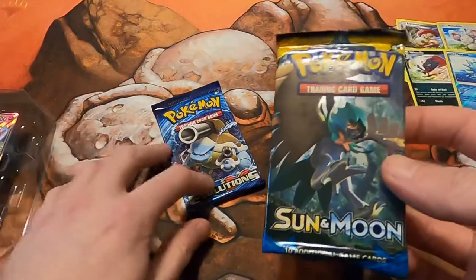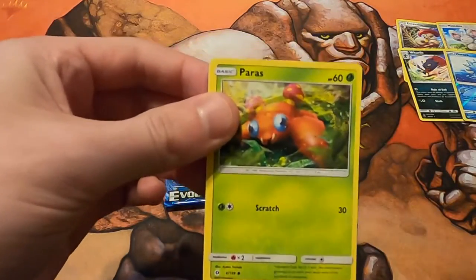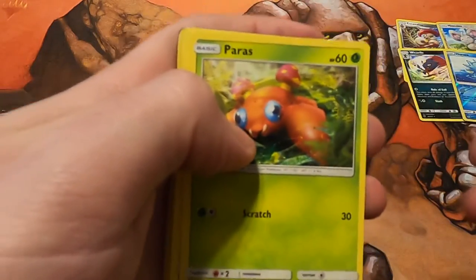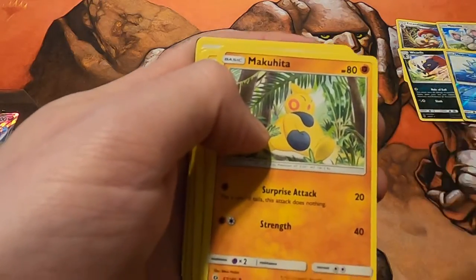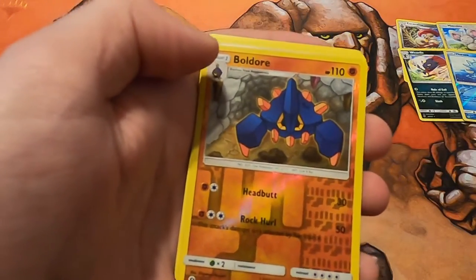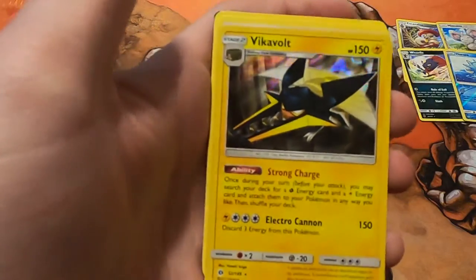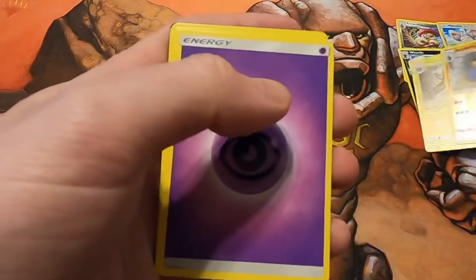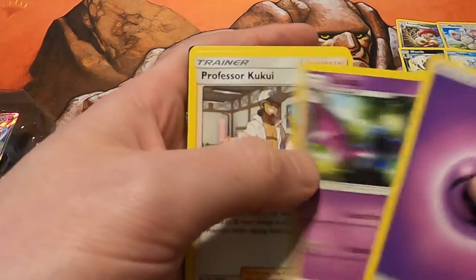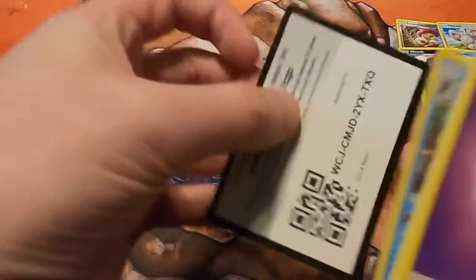Sun and Moon base set — these elite trainer boxes you can still find online for around 70 bucks on Amazon. A lot of sealed product has gone way up due to distribution issues and lack of product, so people are buying everything online. We got Paras, Caterpie, Makuhita, Chikorita, Togepi, Darumaka — some long names — and a foil Vikavolt, which is cool. Also Psychic Energy, Golbat, Professor Kukui, Arcanine, and the code card.